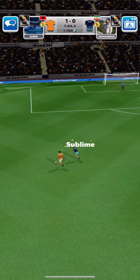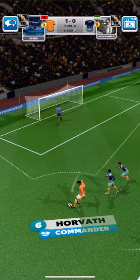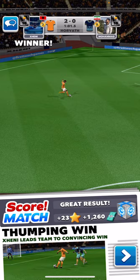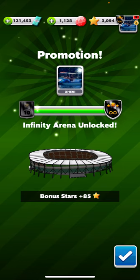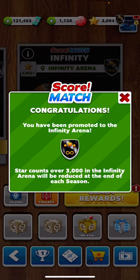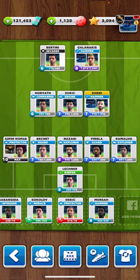Very well - look, my Commander is level six. Look at that guys, look at that, how easy is it! With opponent 3-5-2 and I am 5-3-2. Well done - promotion to Infinity Arena! Congratulations, you have been promoted to Infinity Arena. Well done, so with that team with low levels - six, six, and seven - we are easy to Infinity Arena.